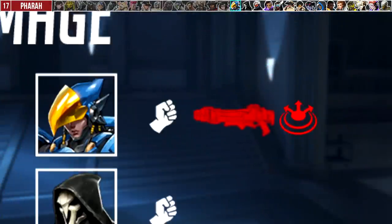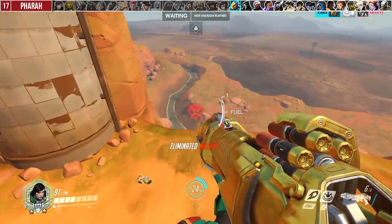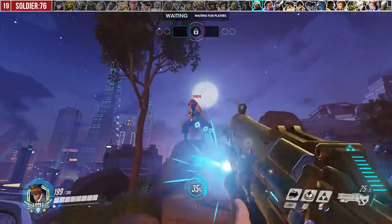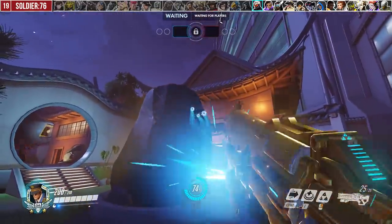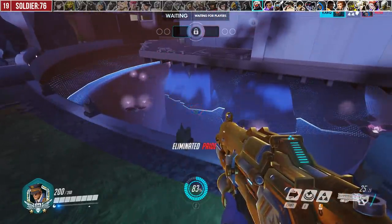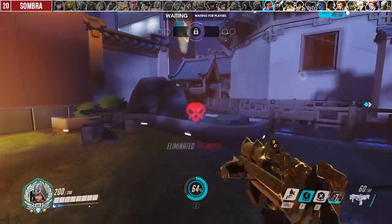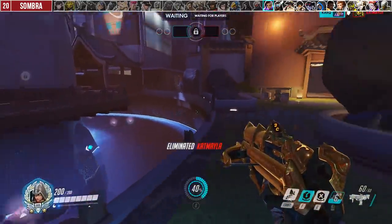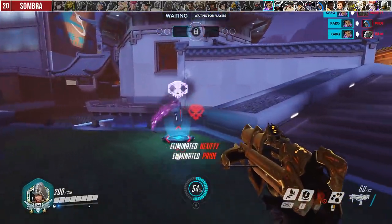For Pharah, her primary fire and concussive need to boop enemies off directly or be tagged midair. Soldier's only knocker backer ability is his Helix Rocket — like Zarya's secondary fire, most of the time you need to boop directly or hit midair, but at certain angles from the splash you can still get credit from flat ground. For Sombra, her Hack counts as a knocker backer — it makes sense because hacking a Pharah or Mercy midair should grant kill credit. Hack works without tagging midair, which is why it's in white. Her EMP itself doesn't grant ultimate charge while active, but if enemies walk off afterwards you will get credit and ultimate charge.